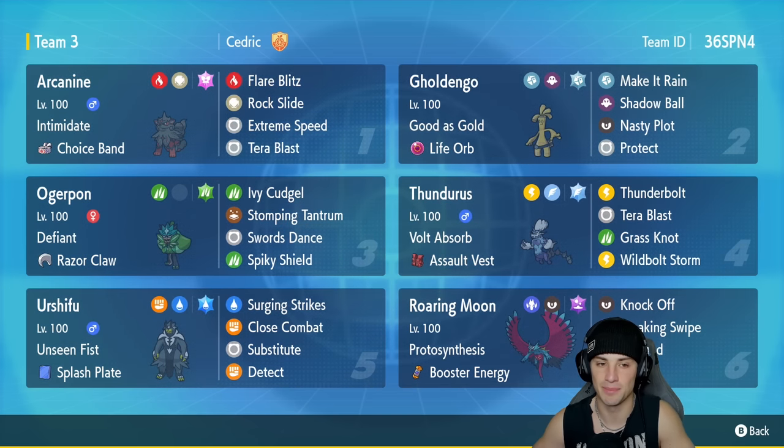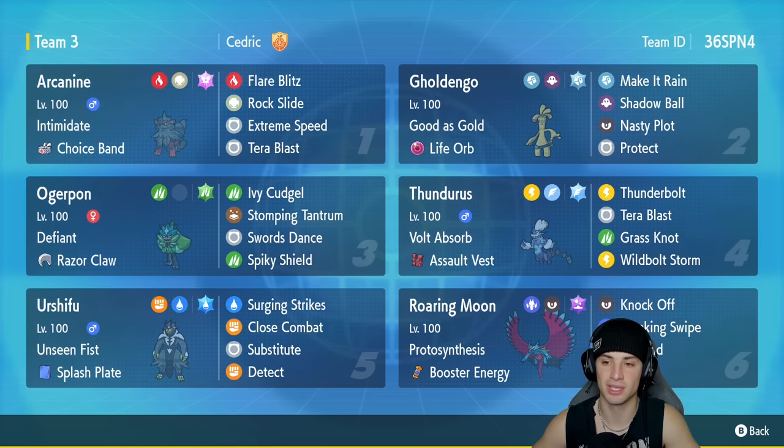For the team preview: in the top left corner we have Incineroar Arcanine with Intimidate and the Choice Band — it's been all over the meta recently — with Flare Blitz, Rock Slide, Extreme Speed, and Tera Blast. We also have Goldenglow in the second slot with Good as Gold and the Life Orb, running the Steel Tera type alongside Make It Rain, Shadow Ball, Nasty Plot, and Protect. Third slot is Ogre Pond with Defiant and the Razor Claw as its item.